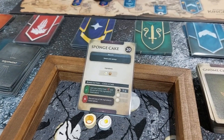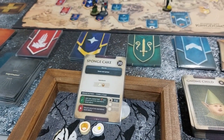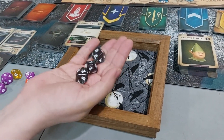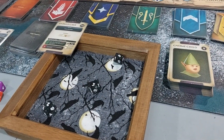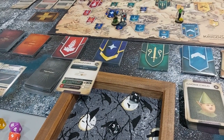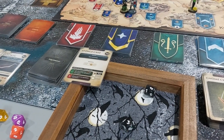Khaleesi rolls three dice for the sponge cake since her skill is better, needing a six. She doesn't get it. So she discards one ingredient — the flour, because she has another one, and keeps the egg. Even though she failed, she still gets experience in cooking.